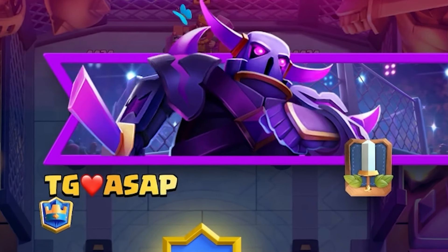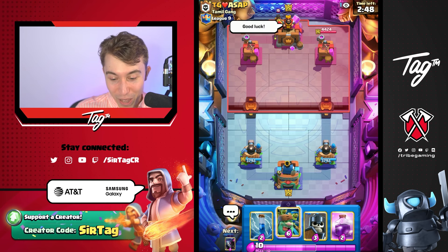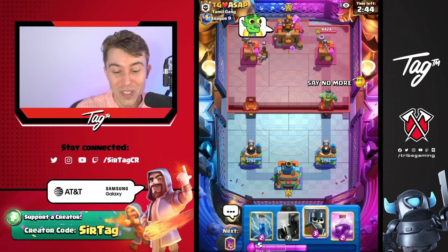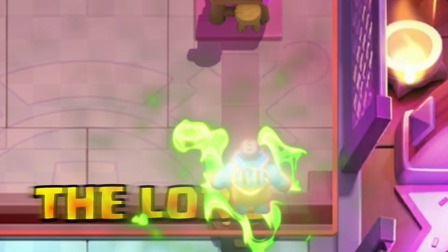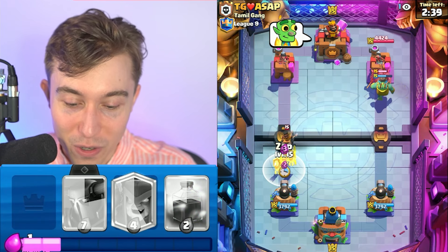It's time to rush towards this guy ASAP. As soon as he cycles something in the back, we're going to go in the other side with the Goblin Giant. Our best play right now is Goblin Giant, because he decided to go and ram a five Elixir cost card in the back. For one more Elixir, I can drop something at the bridge and see what he's up to.